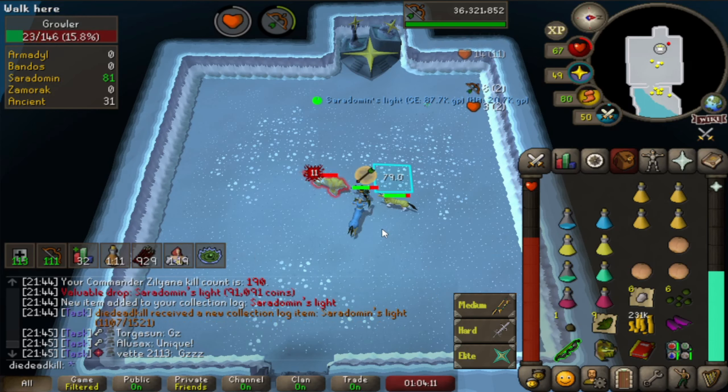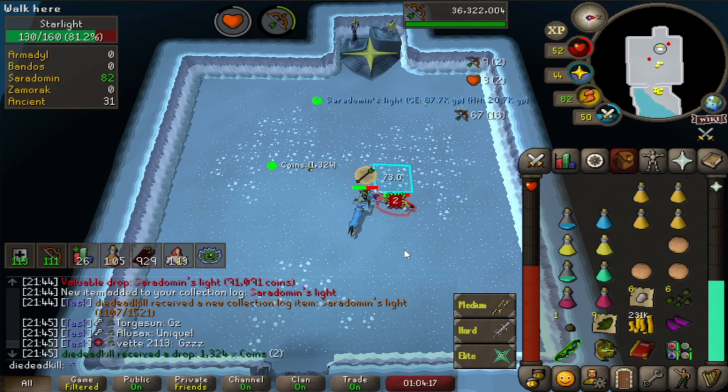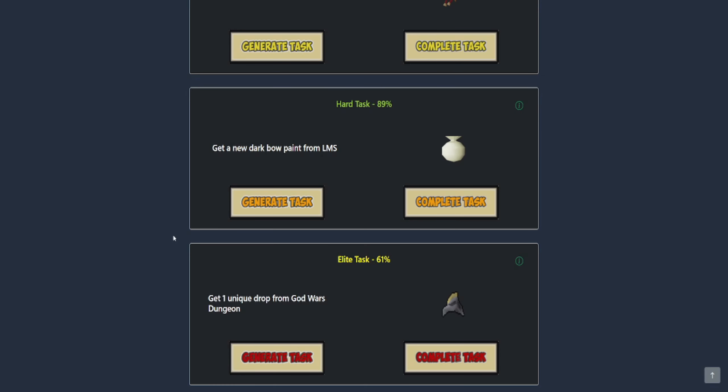I've not been having the greatest time over here as I died. But at around 190 KC, Saradomin's Light is still under the drop rate. Really happy to get that as that was also like the last kill of the trip since I don't have any more stamina potions. This didn't actually take all that long to get the unique from the God Wars dungeon. The drop rate is 1 in 250 but we got it under that - so that's amazing. We are 61% elite.